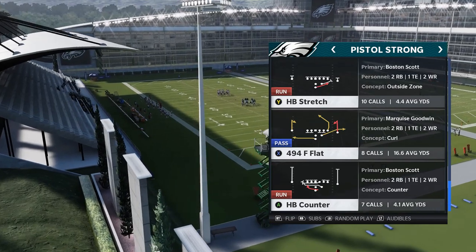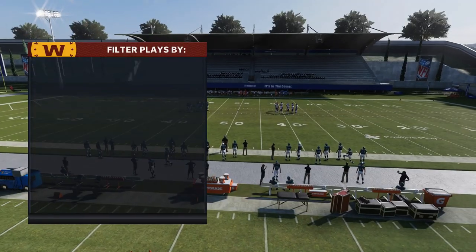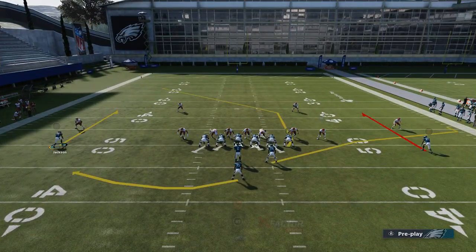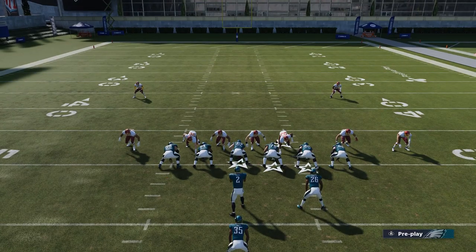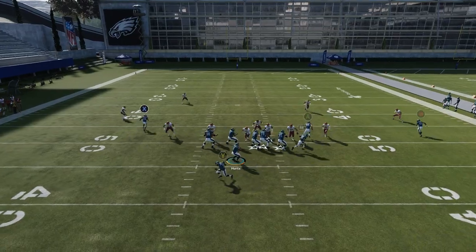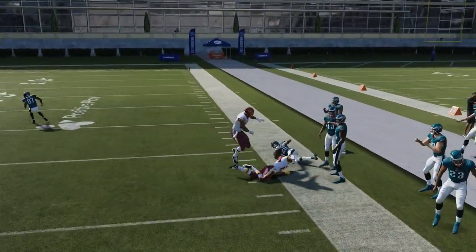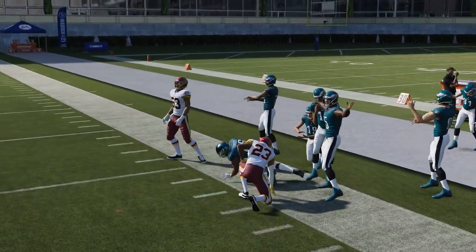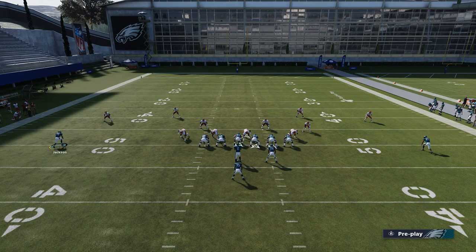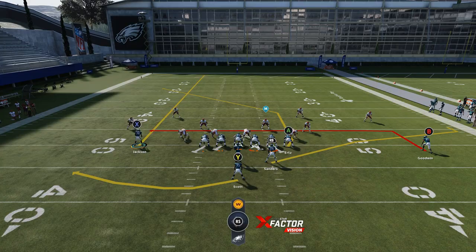I'm only going to show one pass play — a one-play touchdown against just about anything. I'll pick the 4-9-4 F Flat and show it against random defenses first. I don't really have a ton of adjustments for this play. The only thing I would do is motion this guy in, put him on a man route, and put him on a streak. This is just for dinking and dunking — it's really all about this table route, stealing short routes pretty much all game.